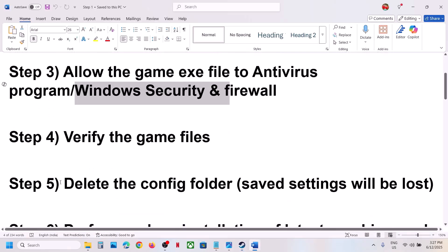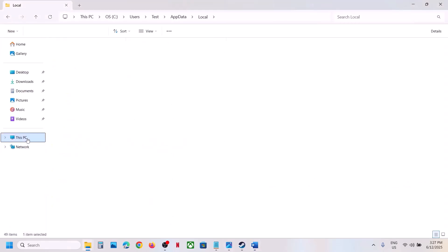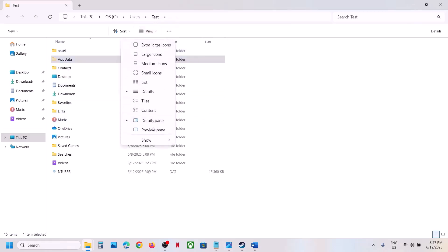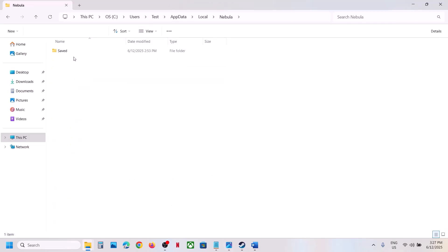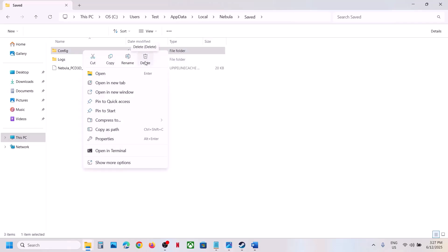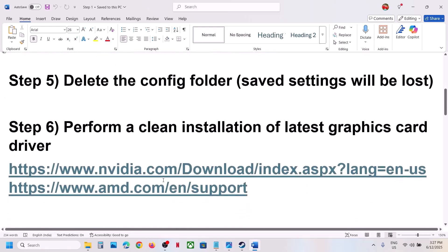Still not working? The next step is to delete the config folder — note that deleting it will lose saved settings. Open File Explorer, go to This PC, open C drive, open the Users folder, open your username folder, open AppData (if you don't see it, click View, select Show, and check Hidden Items). Open the Local folder, then the Nebula folder, then the Saved folder. Right-click the Config folder and delete it. Then launch the game and check.